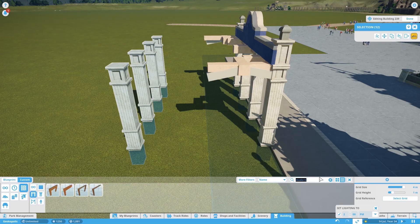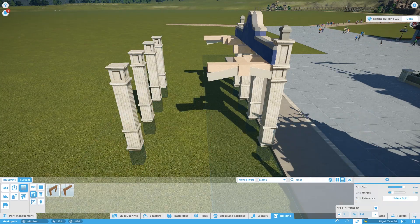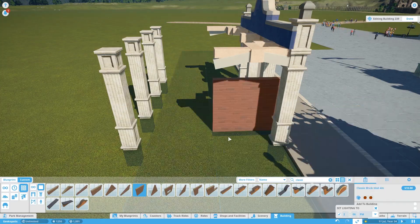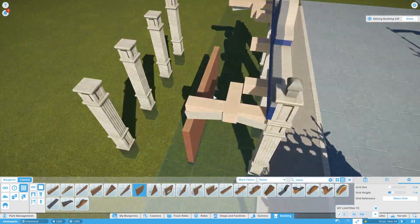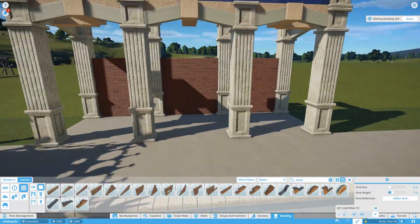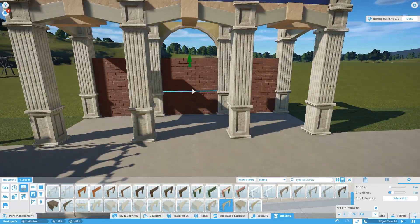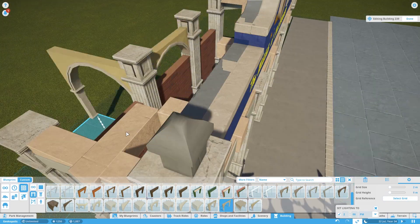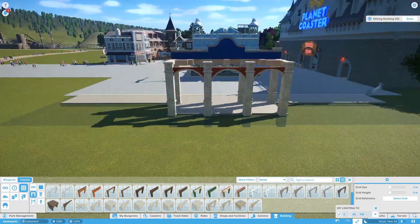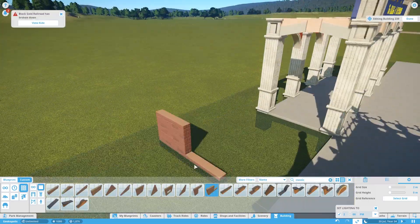The building is actually made up of about five or six different buildings because I had real trouble with the shape — creating it on one plane just isn't possible. On the right of the building there's a small rectangular balcony, and there was just no way to do it on the same building, so this whole thing is built up of about five or six buildings all together.